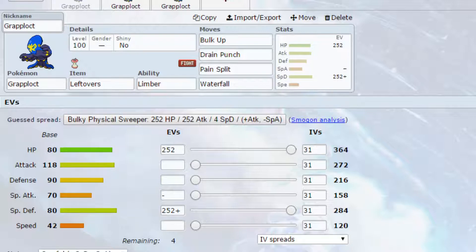Bulk Up raises your Attack and Defence, and we're running Max Special Defence to allow you to be a bit more tanky and take hits on different sides. Move-wise, we have Drain Punch which is a good Fighting-type attack that allows you to heal yourself up. I love using Drain Punch, and if you're being a more tanky Pokemon you do want to be able to recover health somewhat.